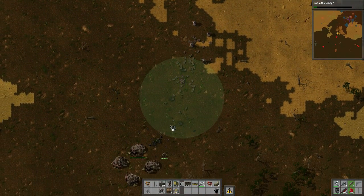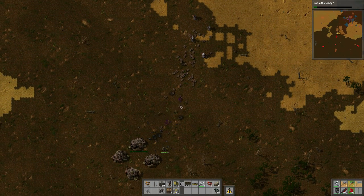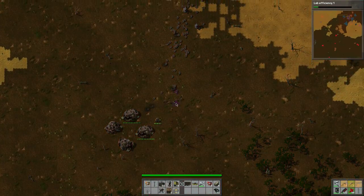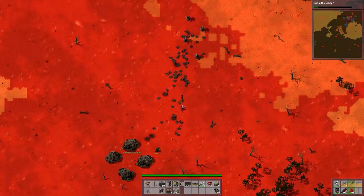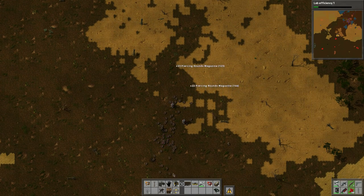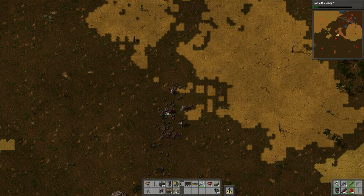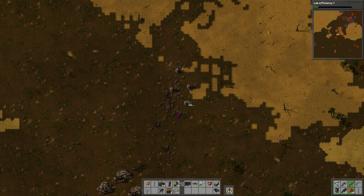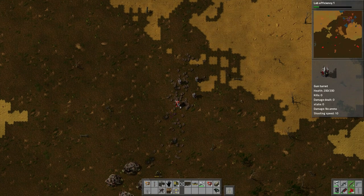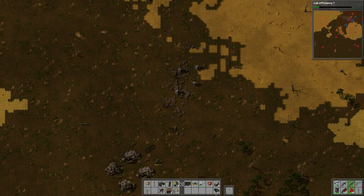I gotta get my turrets closer, it's not working. These guys need to come closer — take that one and pop one here, one here, one here. Let's split the ammo up, put that there and put that one there. Let's grab this one, put this one here and pop the ammo in there.